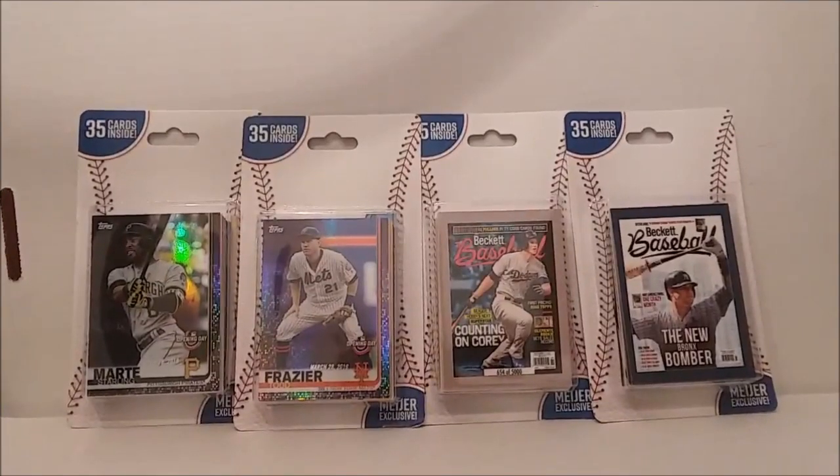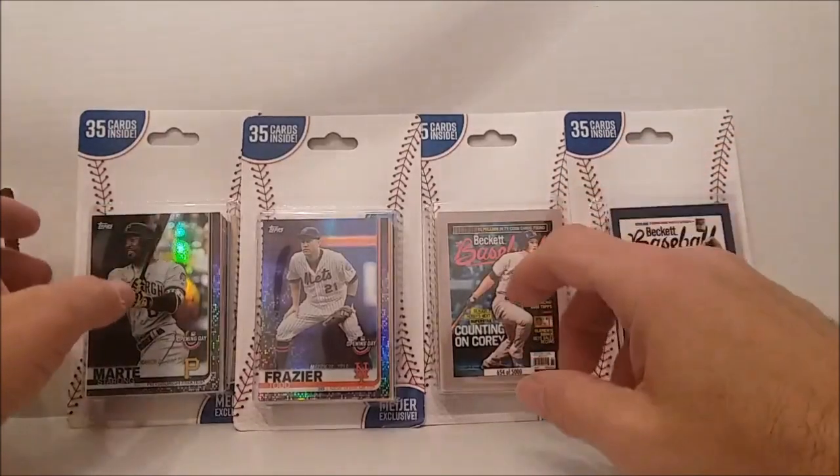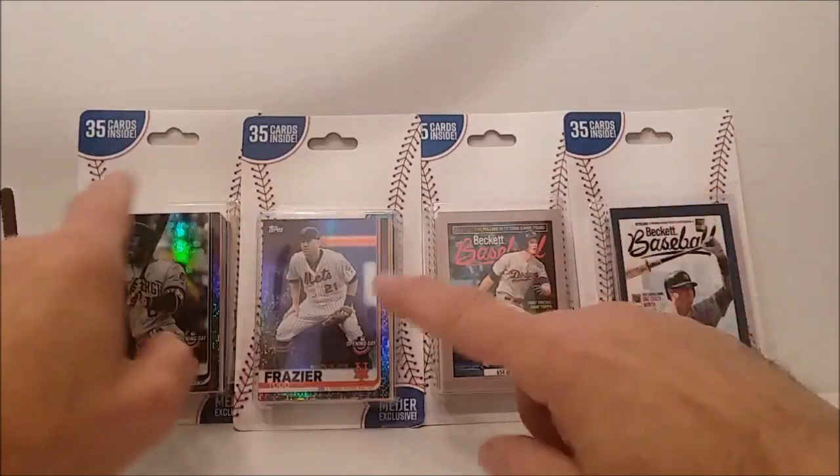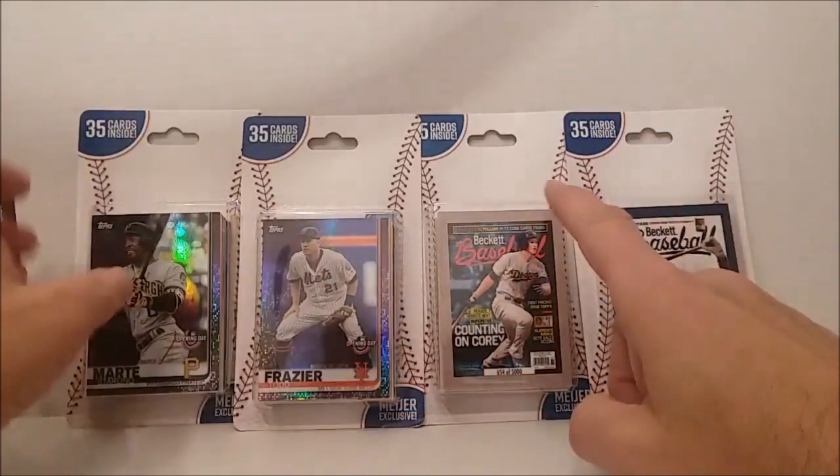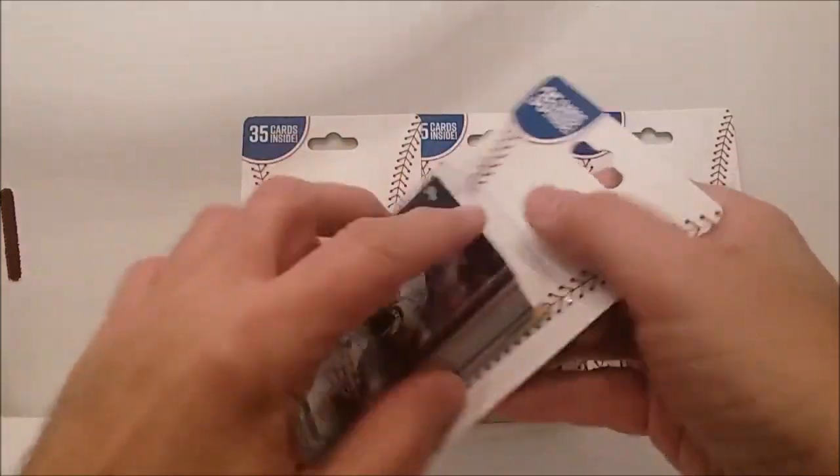Hey everybody, Tim from Tim's Cards and Comics with another video. This time we've got four more of the Meijer exclusive 35-card blister packs — two of them with the Opening Day purple cards and two with the Beckett cards. We'll see who's got the best cards. Let's have a little contest: will it be the purple cards or will it be the Beckett cards?